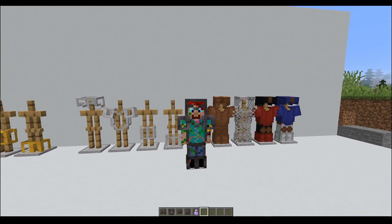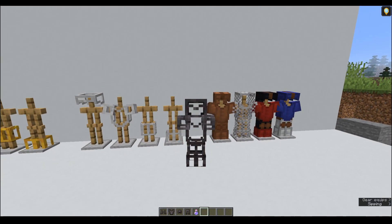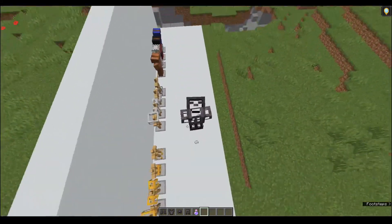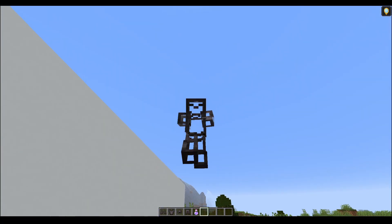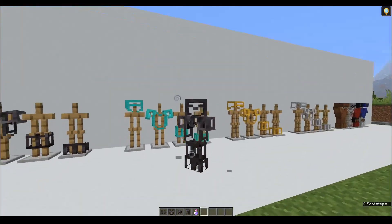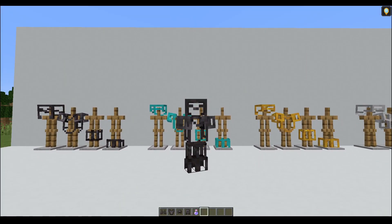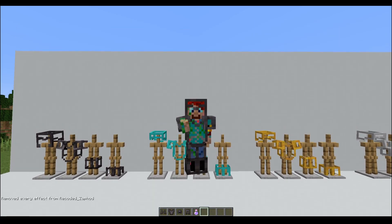I also thought you might find it interesting if I drink a potion of invisibility, and then you can see through the entire armor set. So you can see here and you can see under the feet where it's got little pads. Hopefully you find this at least interesting, and if you want to download this resource pack it will be in the description. I've been RecodedSafeOd, and thanks for watching!